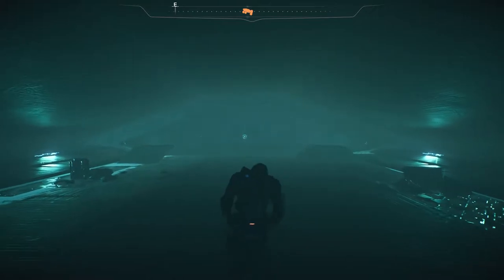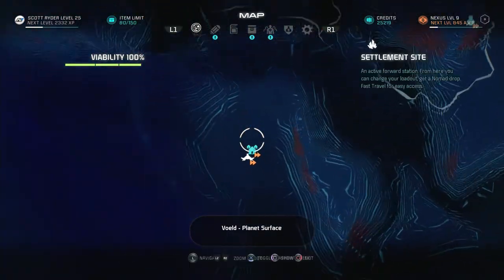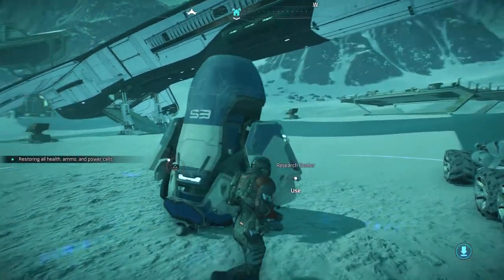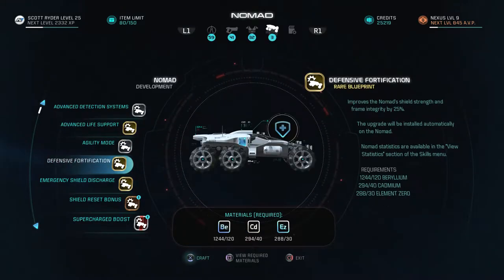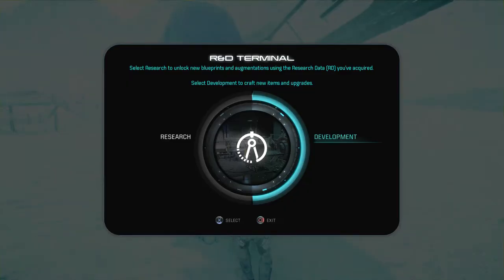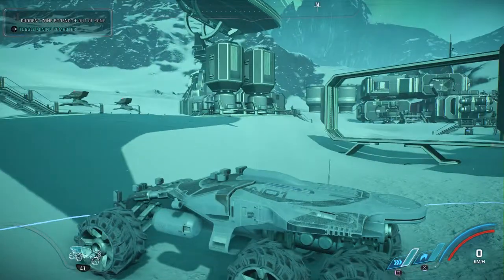One thing I'm going to need to help me on this task is a Nomad upgrade. So the first thing I'm going to do is fast travel to our outpost and get that upgrade. We can use the research center right here — going to Development, Nomad — and we want the Defense Fortification, which improves the Nomad shield strength and frame integrity by 25%. That's going to cost 120 Beryllium, 40 Cadmium, and 30 Element Zero. Let's go ahead and do that. Just have to get into the Nomad to equip it.